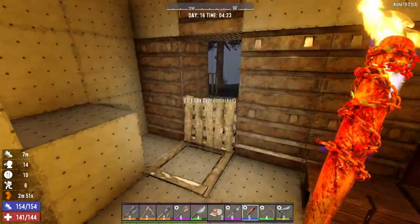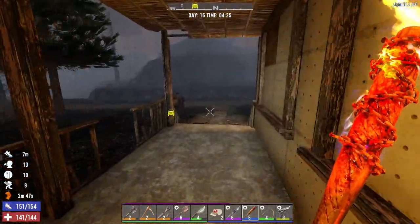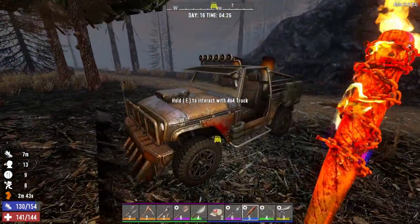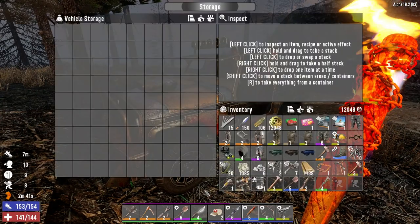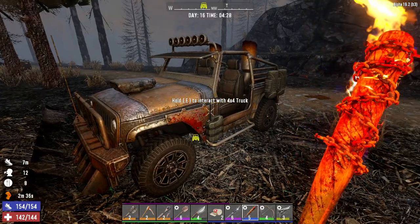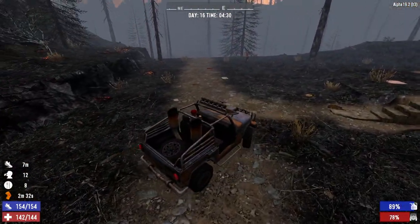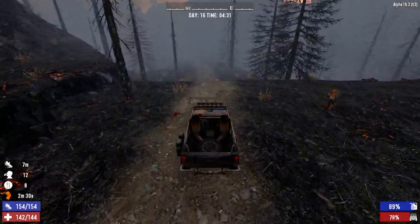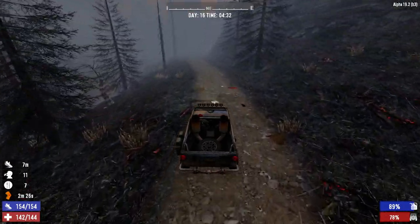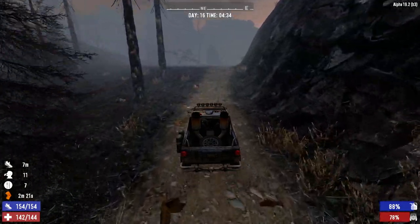Let's hit the road. I want to do some mining first thing this morning — we need nitrate powder and coal so we can get a bunch of gunpowder crafted, and of course we always need iron. I want to drop a few things off in the jeep. I'm loaded up with stuff I want to sell Trader Jen and I just don't want to be encumbered while mining ore. We got to wait for Jen to open anyway — she doesn't open until hour six.